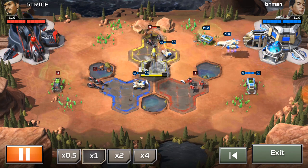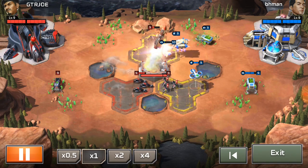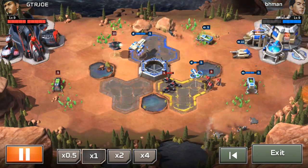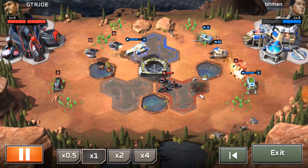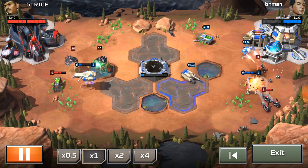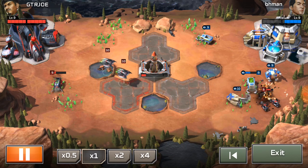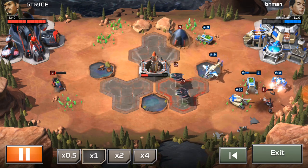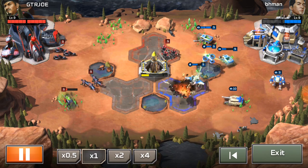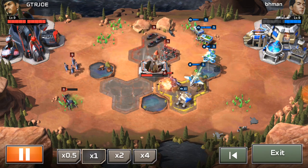Now we see the Kodiak battleship from BH Man — beautiful! I actually never saw Kodiak battleships in action before, this is my first time. GTR Joe goes for the Banshees, which counter the Kodiak since the Kodiak does no anti-air damage, so that Kodiak is going to be defeated easily. But BH Man rushes it in for that harvester kill — three Kodiak hits and the harvester goes down. He's now going for Predators and Wolverines, which signals he likely has double harvesters running.